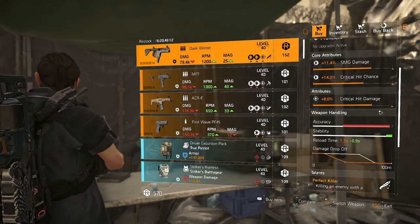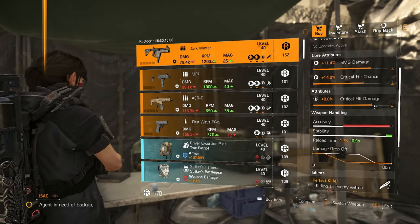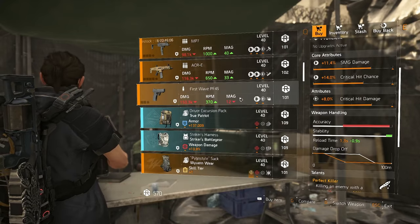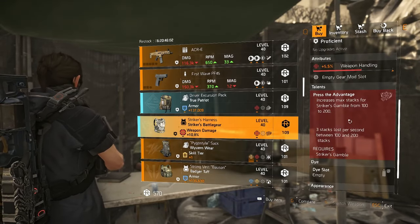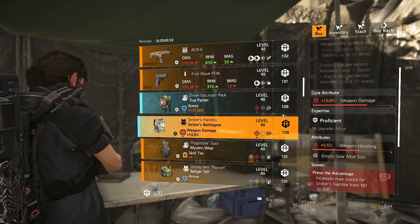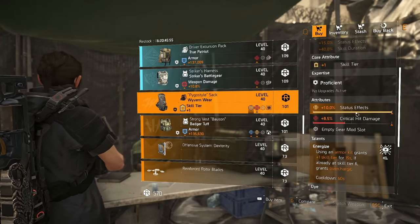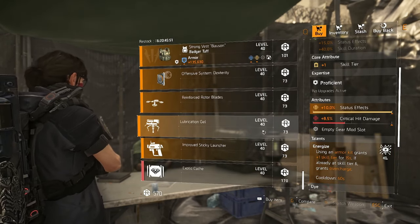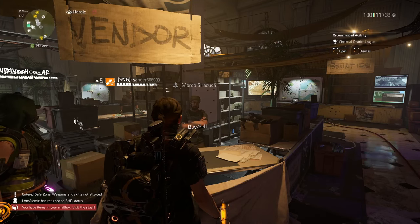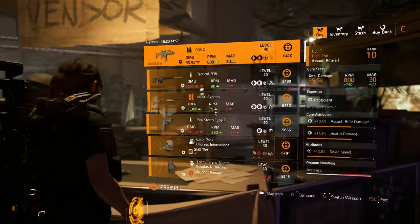DC South has got a Dark Winter for the first time in a long time — sadly it's not as good as it used to be, but if you still want one there's one here, just change the critical hit damage. There's a True Patriot backpack with weapon handling — not the greatest. A weapon handling Striker's piece — not the greatest either. There is a Wyvern backpack that comes with status effects pre-rolled if you want to use Energize, but it's pretty trash.